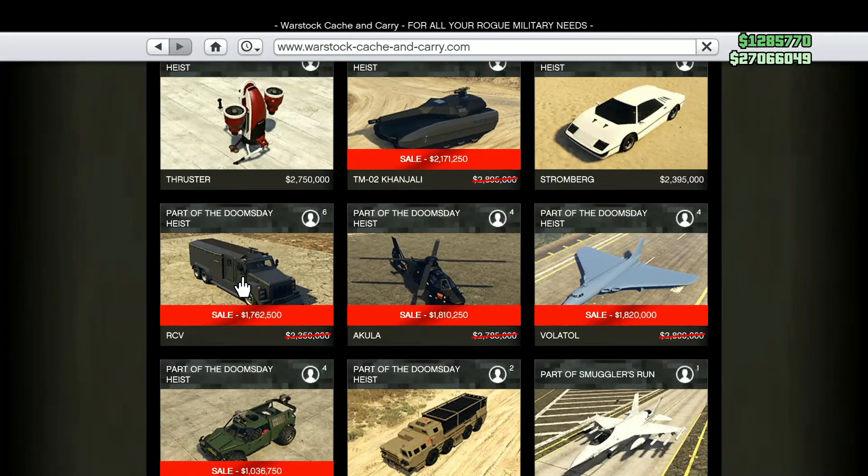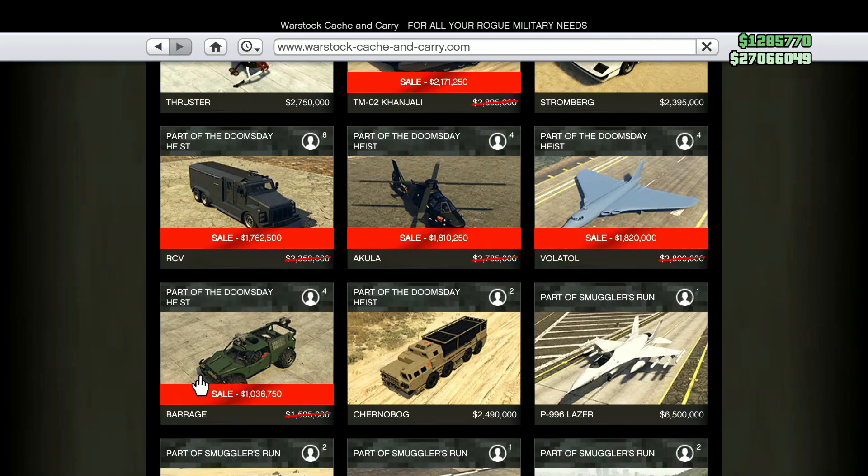For this week's discounts, there seems to be a lot on Warstock Cash and Carry. We have the Coil Cyclone now going for $2,171,250, the Volatol for $1,820,000, the Akula for $1,810,250 — personally one of the best for griefing. The RCV is going for $1,762,500, and lastly the Barrage — not the best one — going for $1,036,750. That's only on Warstock Cash and Carry.